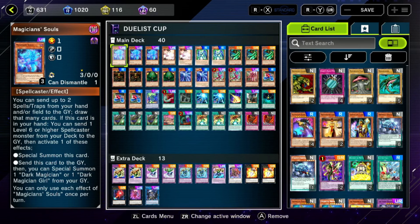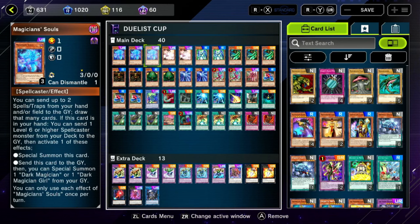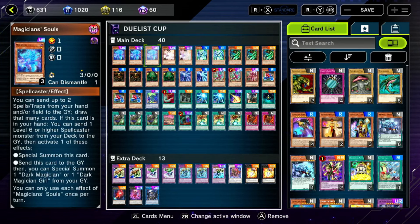Let me go over the deck a little bit before we go into the replays. First, we're going to be using Magician Soul. Magician Soul is a good way to draw some cards. A lot of the new Gate Guardian cards turn Gate Guardian pieces like Kazi Jin, Sangha, and Sui Jin into continuous spell cards that you can easily get rid of with Magician Soul if you can't go into any of your fusions at that time. You'll be able to draw up to two cards, getting rid of any spell cards you don't need. It also has the ability to send Kazi Jin, which is a spellcaster, to the graveyard just to be able to special summon it, so you can get to your fusion a little bit easier.